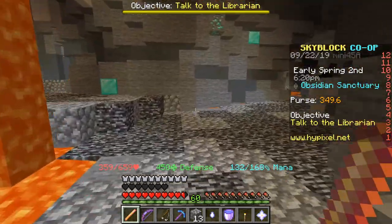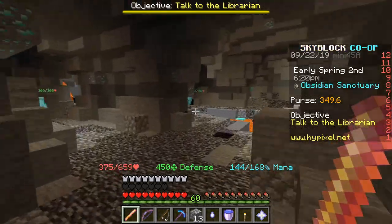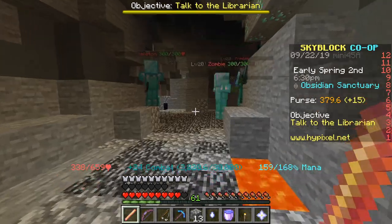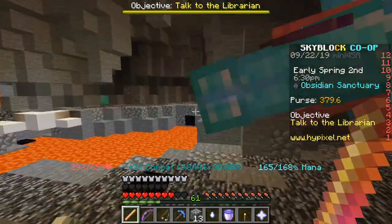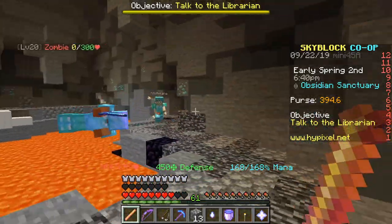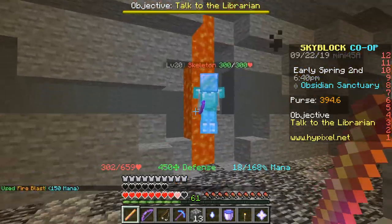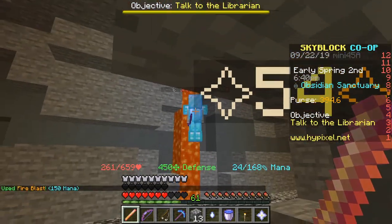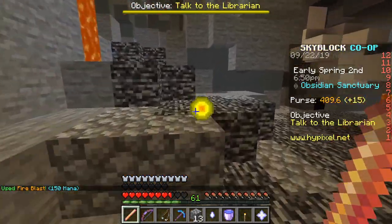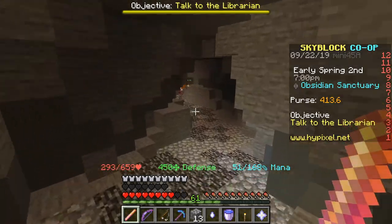I can just go around one-shotting all these guys. I also determined that I am gonna make this into a video — which, I guess you'll probably have figured that out by now, cause you're gonna be watching the video. Let's check out this fireball ability again. That skeleton just deflected my fireball. It does appear that it doesn't do any damage. Kind of sucks, but whatever. Still a very powerful weapon.